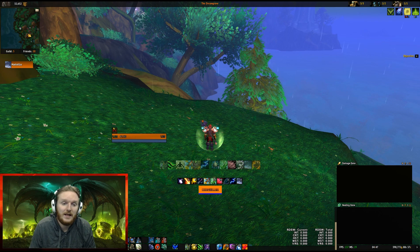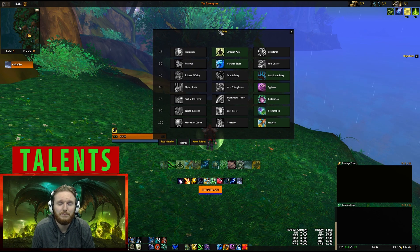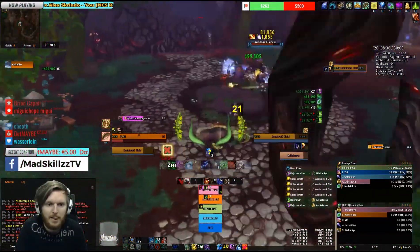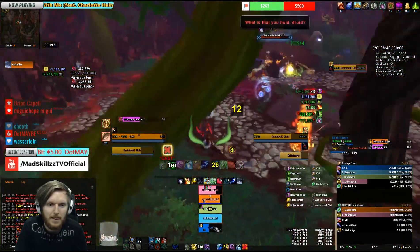Starting off with talents — talents are going to be very personalized based on the affix that you have that following week, the amount of stats you have, the composition of your group, whether you have a weak tank, a tank that's going to dip low, and even the class of the tank. There really isn't a right and wrong talent build for five-mans. I classify affixes into AOE affixes and single target healing affixes. For things like Skittish where a DPS is going to get one or two shot, a heavy single target healing talent build is going to be the best.